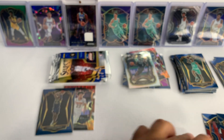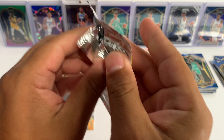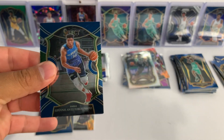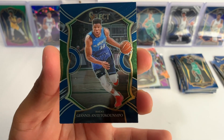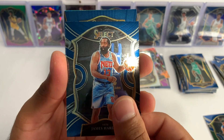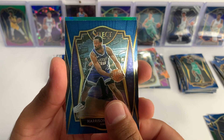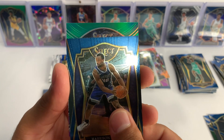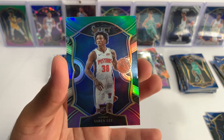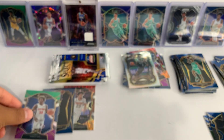Still no LaMelo, but we got four more packs. We're also looking for LeBron James — I have yet to pull a LeBron James. We got Giannis for the Bucks, another James Harden concourse, Harrison Barnes premiere level, and this is gonna be a green, white, and purple prism — we got Saben Lee for the Pistons. Nice.